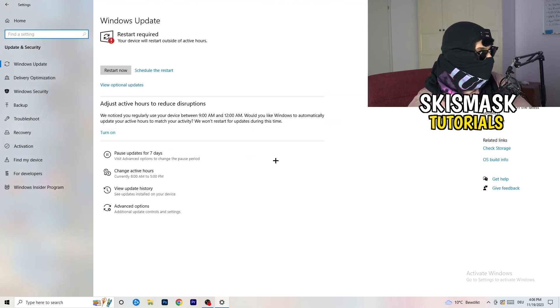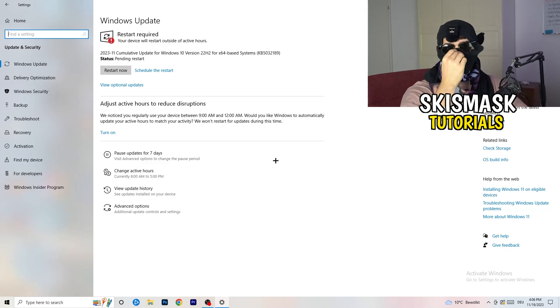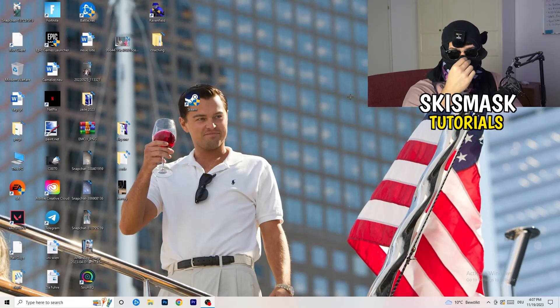Go back and click on Update and Security. Updating every single driver on your PC — especially Windows itself — will help you with every issue you're currently having. Trust me and update everything you can. Once Windows is updated, also update your graphics card driver. For me it's NVIDIA GeForce. Go to your graphics card software and download the latest driver version, since some games need the right driver version to run properly.